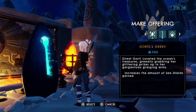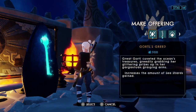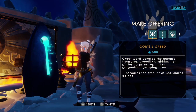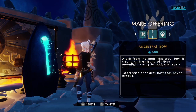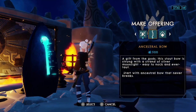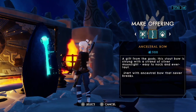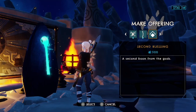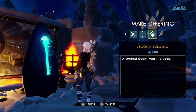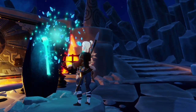So I found things called sea shards — I think that's what I have 2,730 of, and I can exchange those for these offerings. 'Great Gordle coveted the ocean's treasures, greedily grabbing her glittering prizes up in her gargantuan grasping arms' — that increases the amount of sea shards gained. There's also a gift from the gods — a stout bow — and one that starts you with an ancestral bow that never breaks. I'd rather do that one. I kind of like the sound of the bow, so let's go with that.